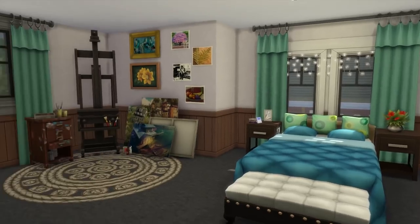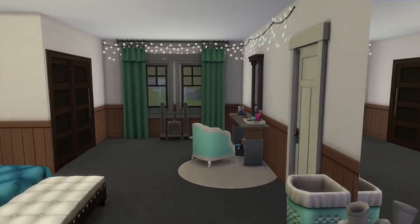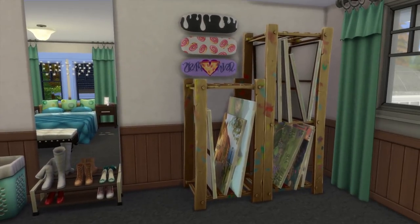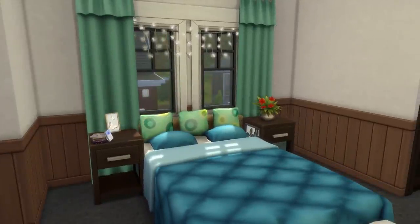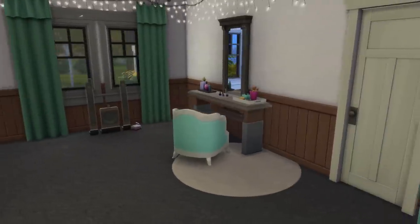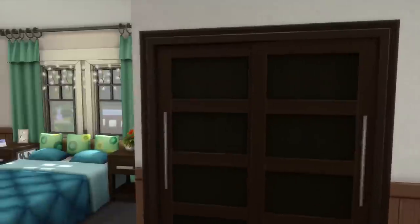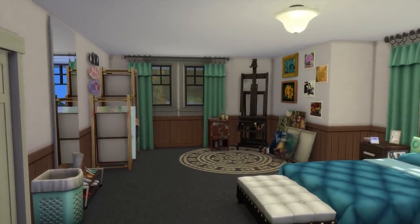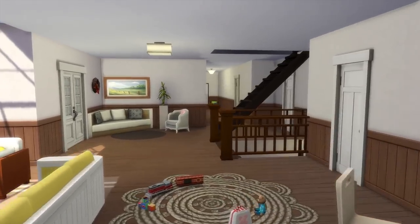Going through here we have a bedroom — this one we furnished on camera together. This is a teen girl's artistic bedroom; she wants to be a famous painter when she grows up. We made it in a blue and greenish color palette. She has a vanity table, some music, and a walk-in wardrobe with some ties and stuff.